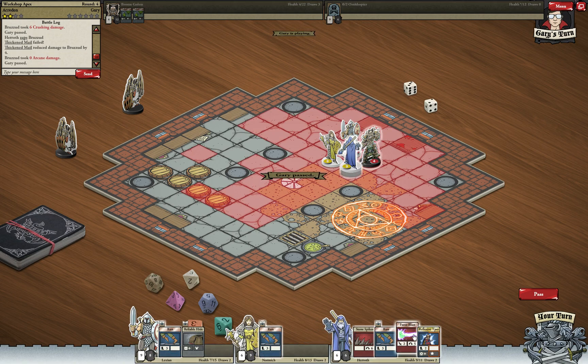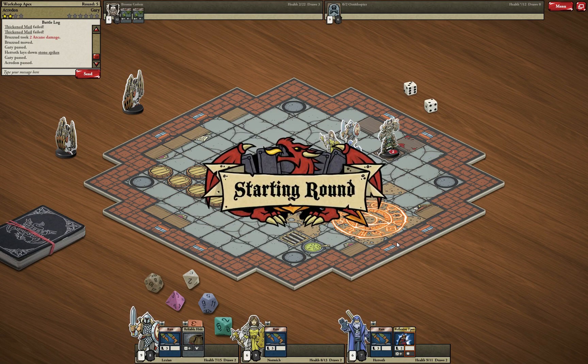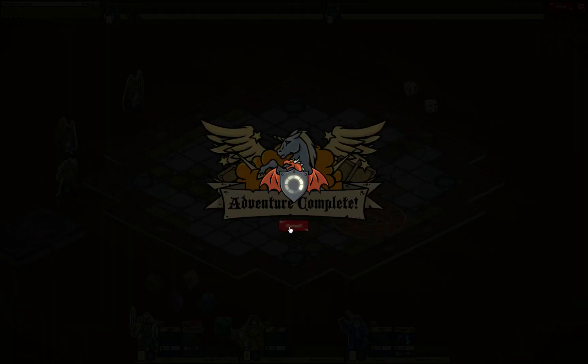Two more spells — every bit of damage helps. Now just 2 hit points left. I hope we'll be able to finish him with the Stone Spikes terrain attachment. Let's see what happens. Even if he succeeds with armor the damage will be high enough. And that's the end of the last fight of this adventure — Adventure Complete!